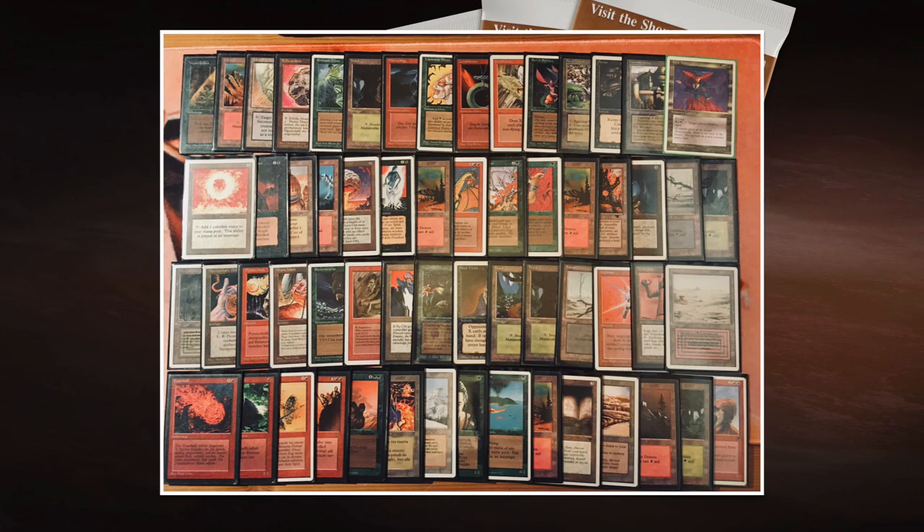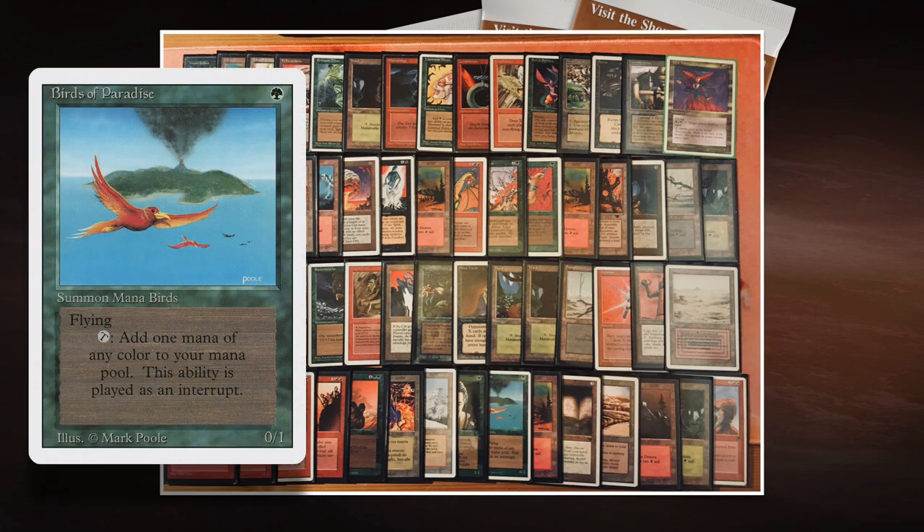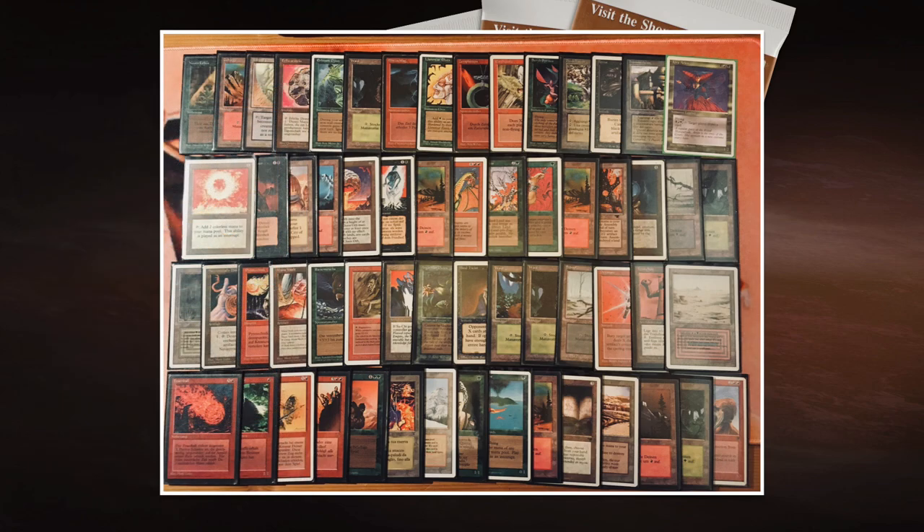The strategy for Roman is to get his creatures out quickly and try to ramp up. He's playing with green, which gives access to mana ramp — Llanowar Elves, Birds of Paradise, Elves of Deep Shadow. He also has Untamed Wilds in the deck. I think Untamed Wilds is still underplayed. In regular old school formats people tend to go for Ice Storm over Untamed Wilds, but don't underestimate it.